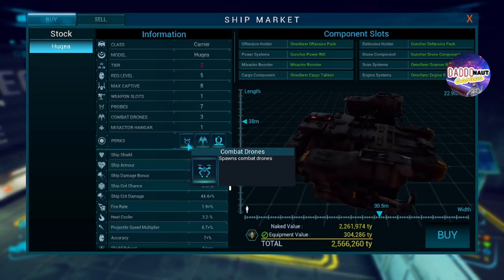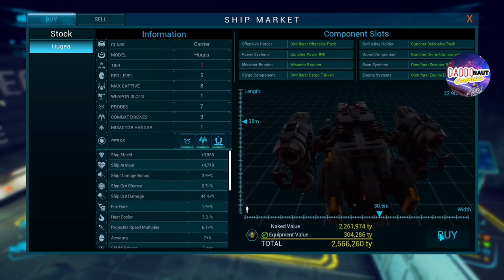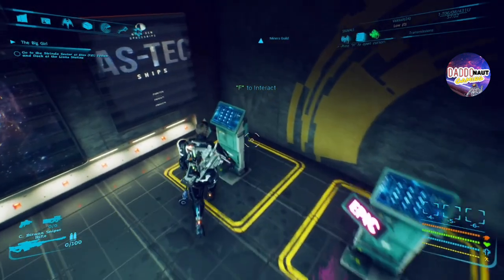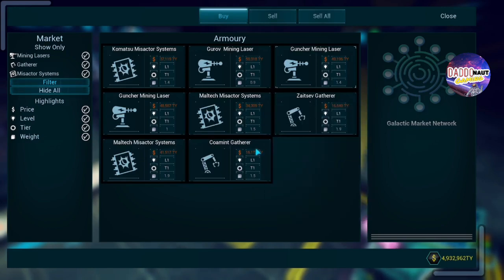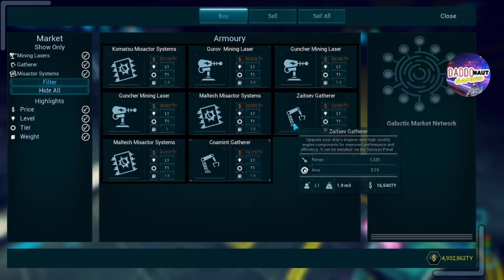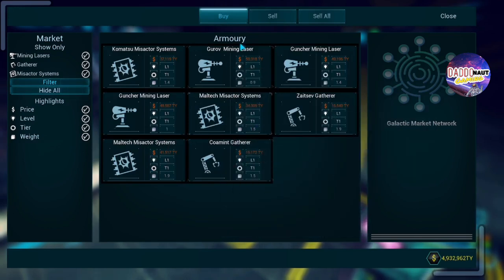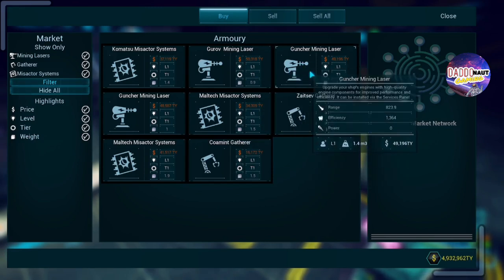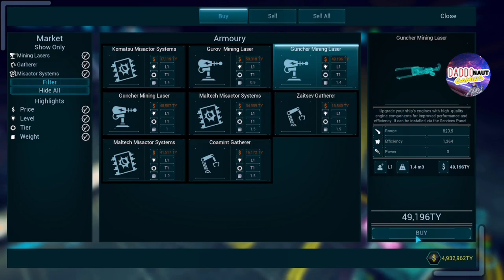Actually cheaper than I've seen it. Got it — get our goodies. From what I've seen it doesn't really matter which of these you get; I think there's differences in weight. I'm gonna go with this — we got a laser. Let's try this out.